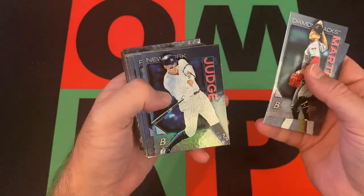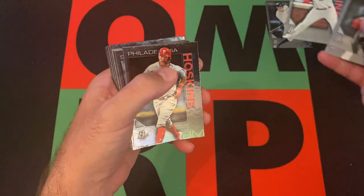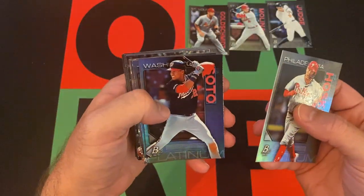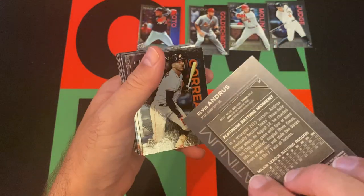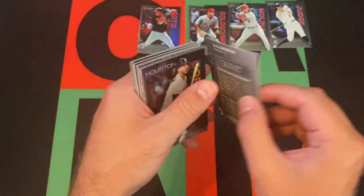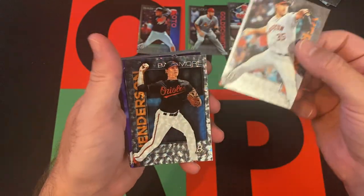Got Ketel Marte, Trevor Story, Aaron Judge, Aaron Nola - so back-to-back Aarons, it's weird. We got Yadier Molina, Rhys Hoskins, Paul Goldschmidt, Juan Soto, Elvis Andrus, Carlos Correa. Here's one of our icies - it's going to be Justin Verlander. Not a bad icy.